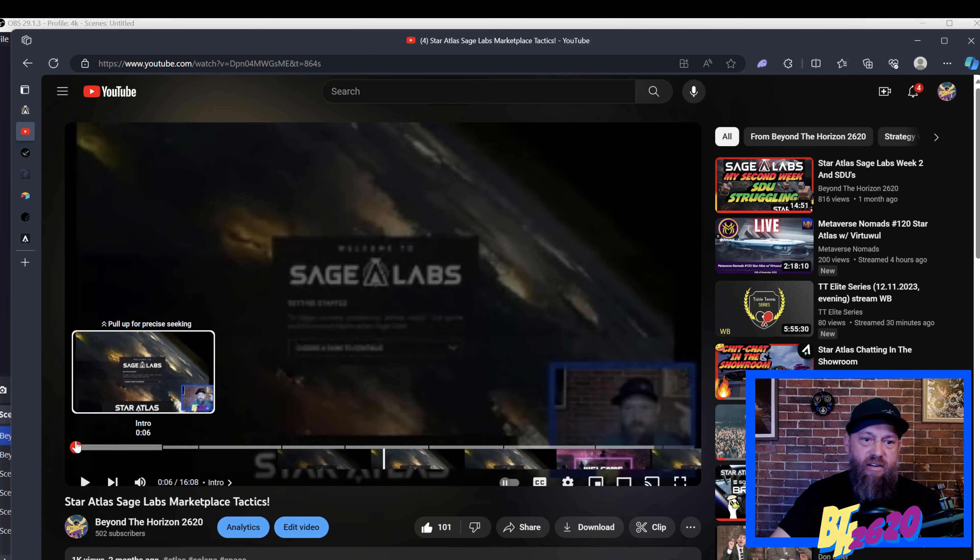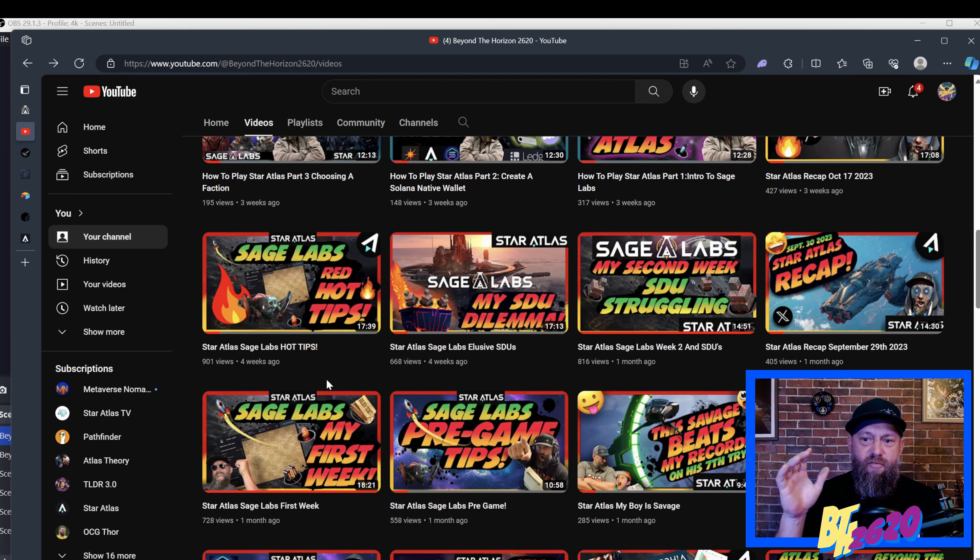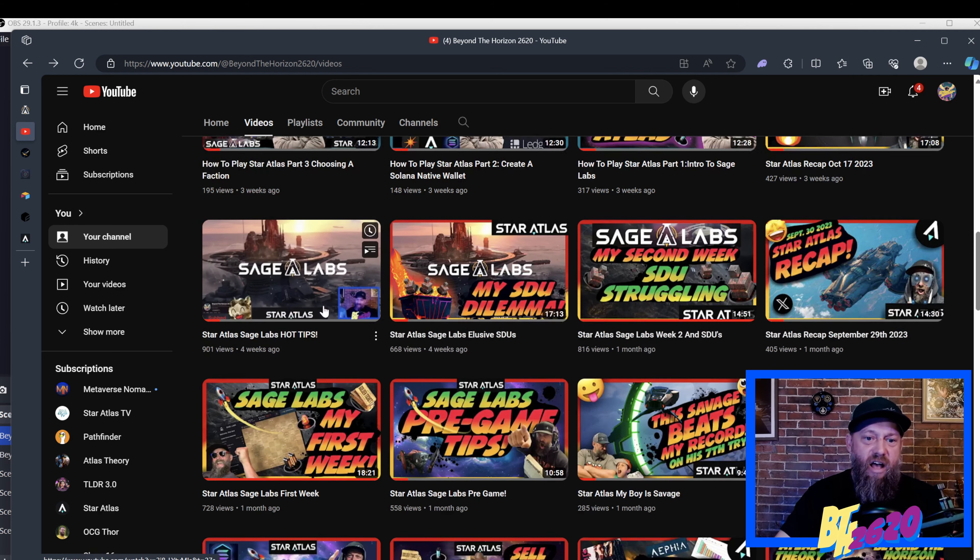I'll leave that down in the description below. The next one I recommend watching is called 'Star Atlas Sage Labs Hot Tips,' where I go over some tips that might be helpful for the UI — since we've been playing Sage Labs for a bit and might find a couple of tweaks. Things like loading problems, or how hitting the back button keeps logging you out of Sage Labs and requiring a re-login. Some things in there are from an older version of Sage Labs, but for the most part I believe they're still pretty helpful.